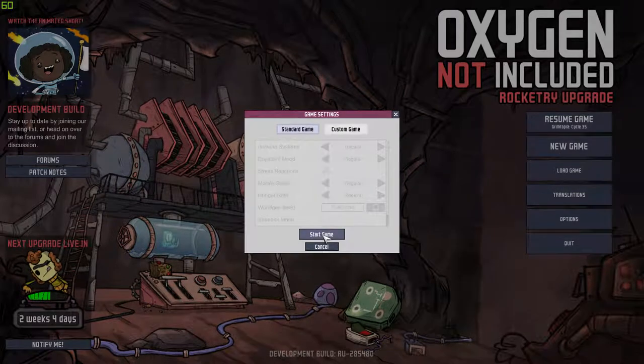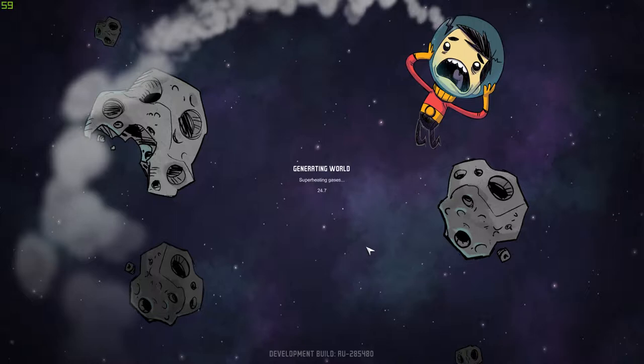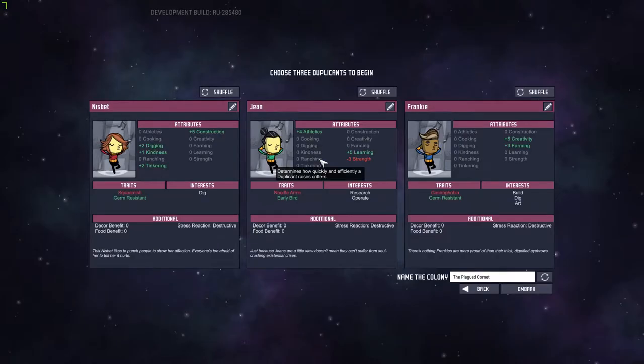Just like that — that's how you accidentally back out of a world after you had some dupes picked. Anyway, like I said, hoping to get to the next upgrade, put some videos out before that comes, see how far we can get, and then when the new upgrade comes out, probably start a new colony.